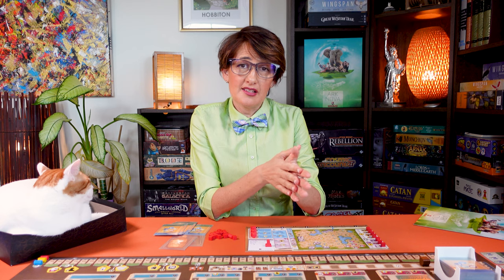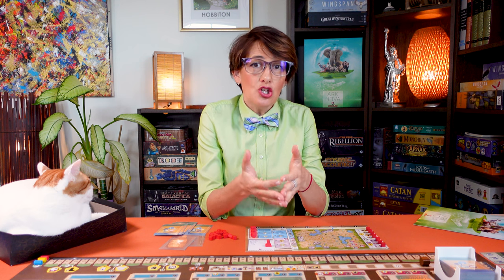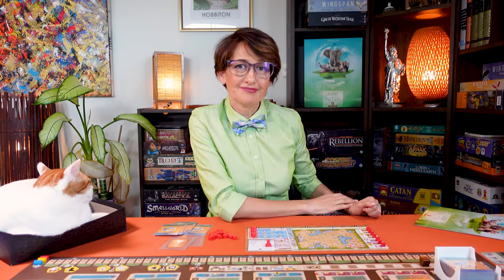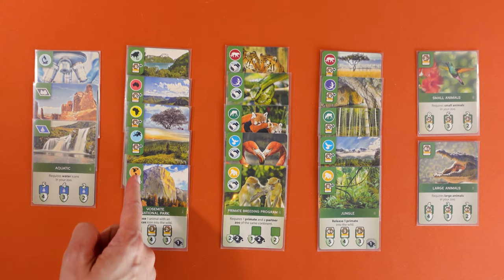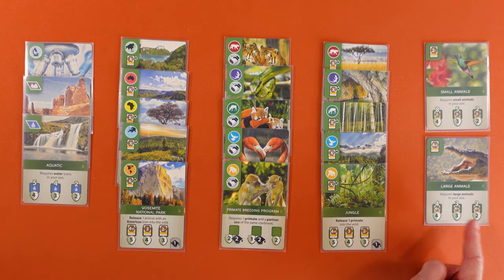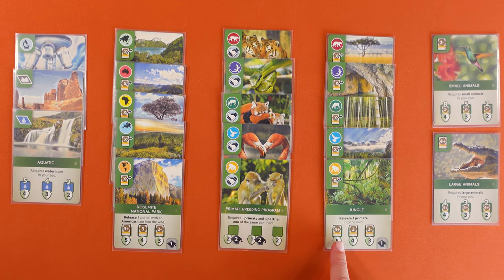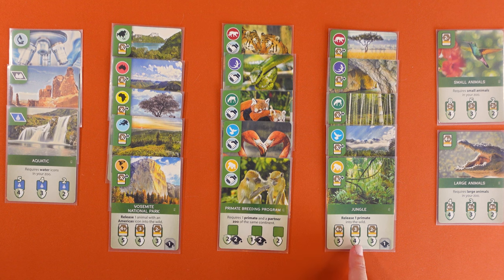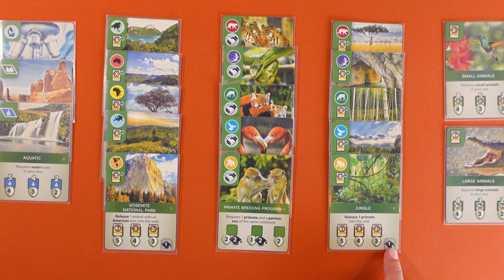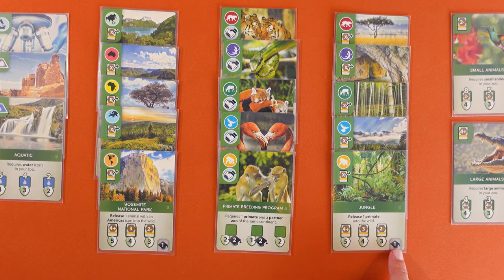Finally you have green cards — they represent the conservation and breeding projects you can support and gain conservation points from. You can score these objectives in addition to the ones that are there at the start of the game. On the top left is the type of objective you need to fulfill. At the bottom are the three levels of objectives and the rewards they each bring — like this one which requires you to release one primate from your zoo, giving five conservation points if it's size four or bigger, four points for size three, or three points for size two or smaller. If there's this icon, the player who played this conservation card will receive one reputation point.